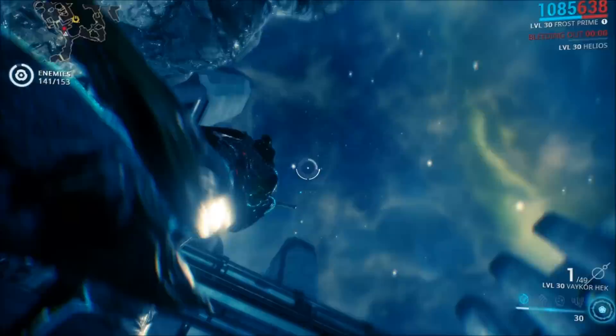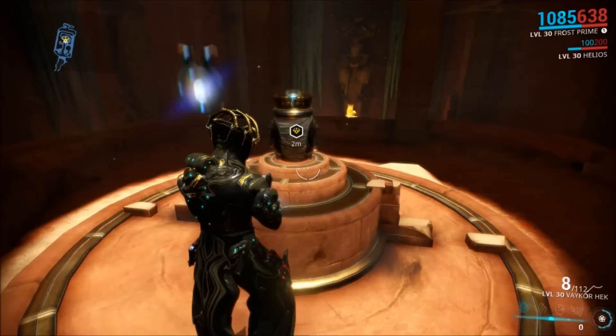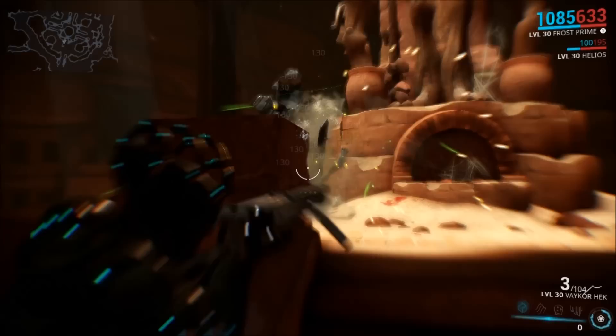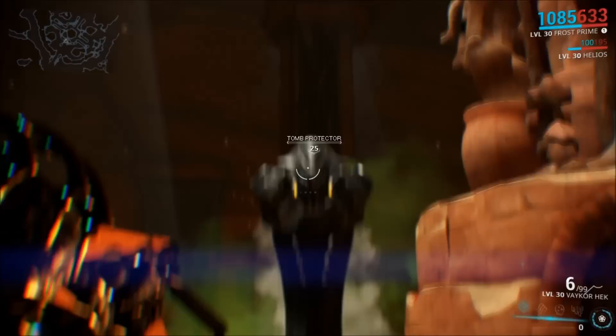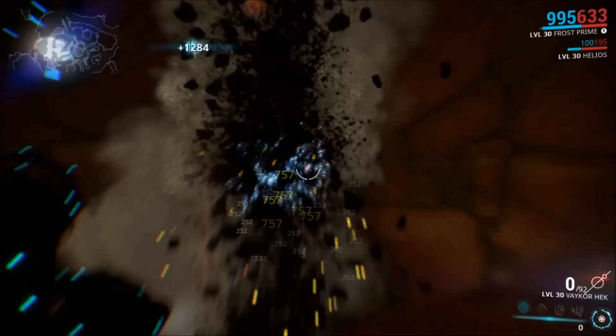Once you fill up your sacred vessel, Baro will prompt you to return to the tomb once more. You will go through the next door — and don't freak out, it looks like you're picking up another sacred vessel, but in fact you will not have to fill it up again. You will then have to defeat the tomb guardian, who is actually Inaros. It's a really, really fun boss fight. Once you defeat him, you will get all of the Inaros parts in your foundry — they're called the protector parts, and you'll be able to craft them from there.